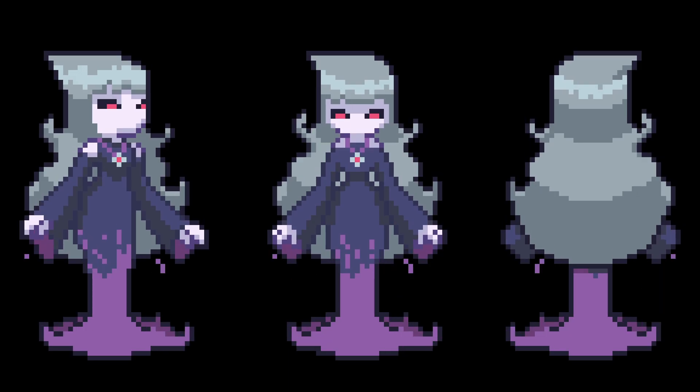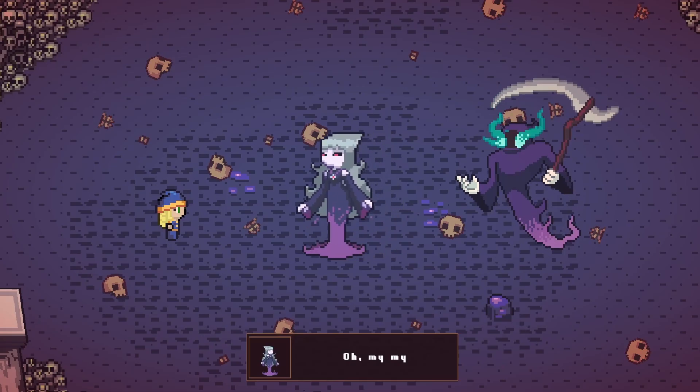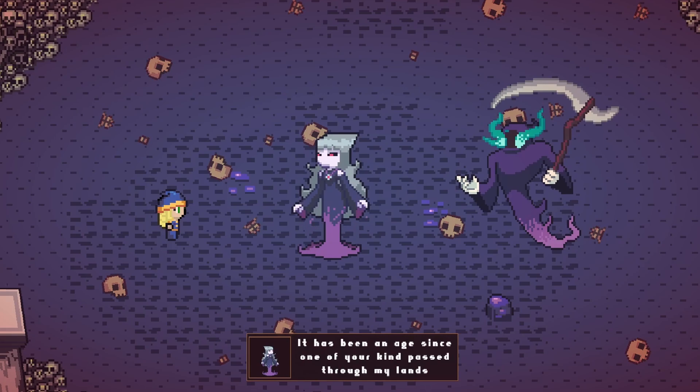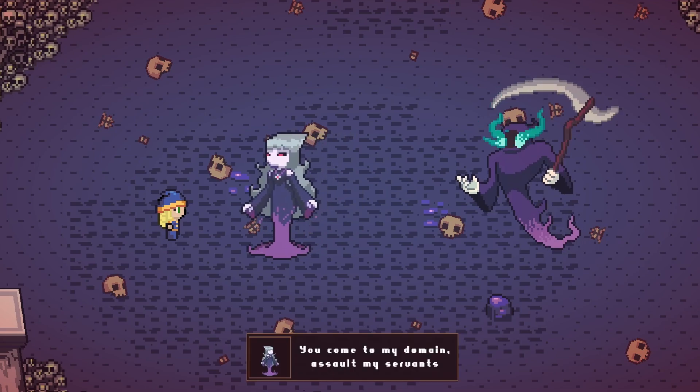Another big art change is the Queen of the Underworld now has her proper sprite, thanks to Mal. This cutscene with the player, the queen, and Halyah is looking great now. It still needs a little bit of work — it needs some spell effects for when the queen casts her spell on the player — but I'm working on it.